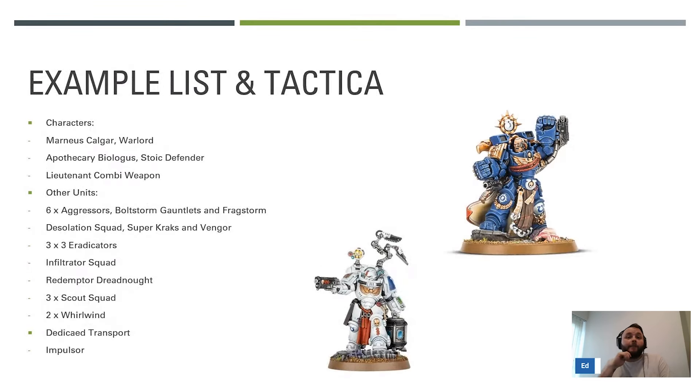On to an example list. Starting with Marneus Calgar - he has his two Victrix Guard, a decent shooting attack and damage-three attacks in melee. He will be the warlord going into the Aggressor squad. The main reasons for Marneus are the CP regeneration and the advance, shoot and charge on the Aggressors, which expands their threat range a lot. Then Apothecary Biologus with Stoic Defender - the six-plus feel no pain enhancement. He gives lethal hits to the unit, and if your unit destroys an enemy unit you go to OC9.